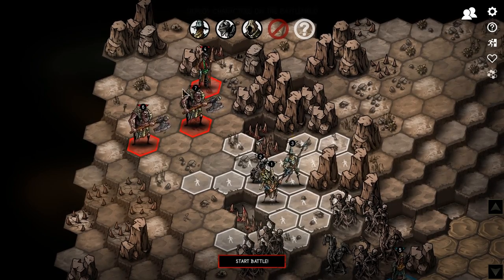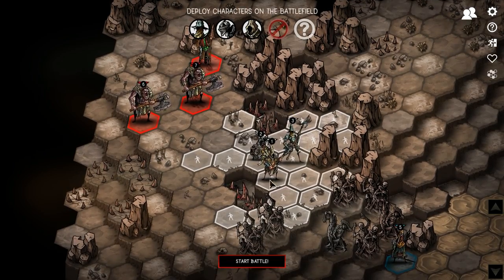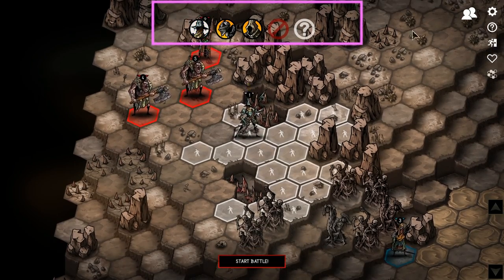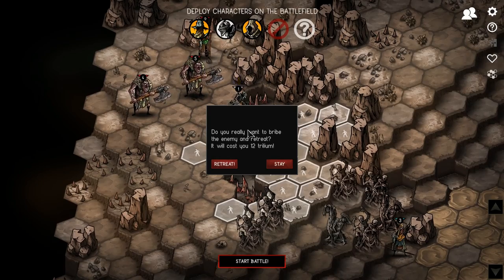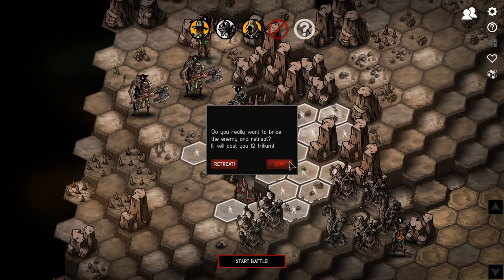Even after engaging, you can choose who's active — I can remove or add characters. I can bring up to six people to this fight. A couple of things you can do here: you can retreat from battle at a Trillium cost. You can do this at any stage in the battle, but it's restricted to your starting squares and you can't be engaged in melee when retreating. It's much harder to retreat later on. You can also wear an enemy down by engaging, then retreating, and re-engaging — they take persistent losses, so that is an available strategy.